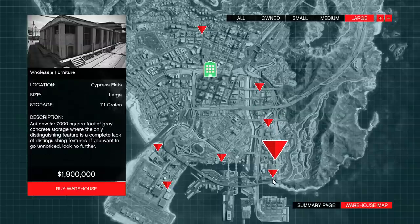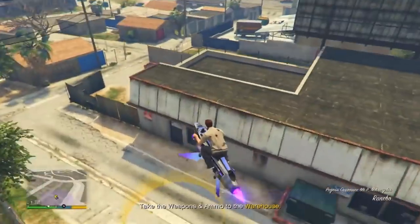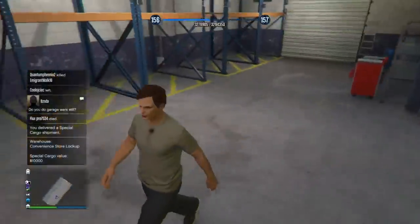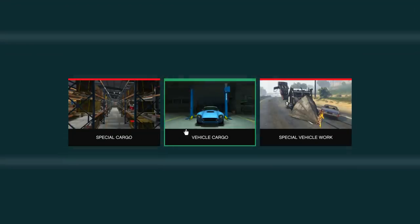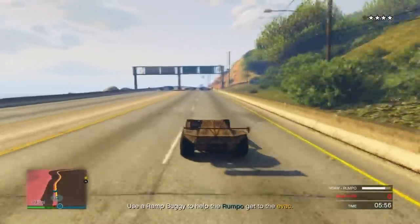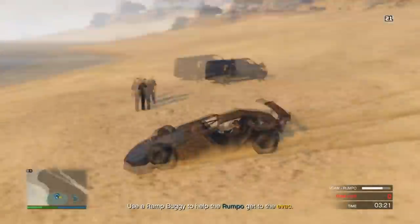If you want to go all in on these missions, get a large or medium warehouse, though they are more pricey. There's a large warehouse for 1.9 million, but if you want to save money, go for a small cheap one. Keep in mind we're going to be buying more stuff later that makes even more money. After doing some special cargo, you'll unlock vehicle cargo, and after a bit of vehicle cargo you'll unlock special vehicle work — easy special vehicle missions like the Ramp Buggy, Wastelander, Blazer Aqua, and more that you can repeat over and over.